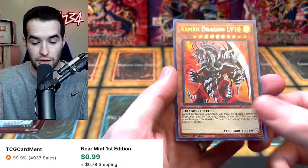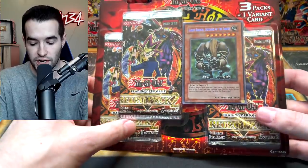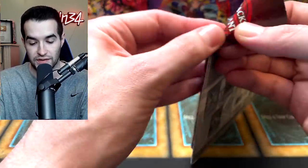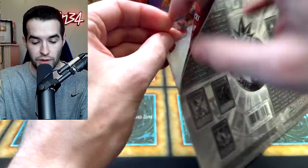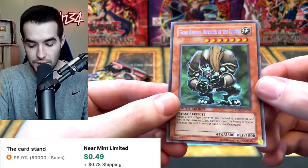There will be four more ghost rares as well, apparently. Arm Dragon Level 10 — let's go ahead and open this blister. We're going to do a pack or so at a time. We have three packs — it's going to hurt a little bit to open this because it's actually in good condition. But you guys know how we roll — we gotta open some big stuff. Let's do this without damaging anything. We got our Green Baboon out.